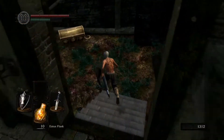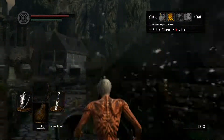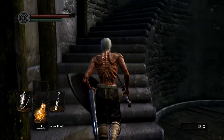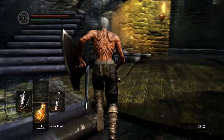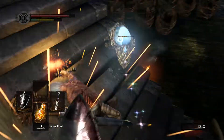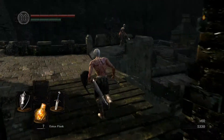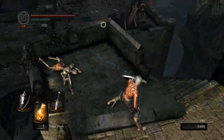Behind that door is a chest with three Gold Pine Resins in it. What this item does is add lightning damage to your weapon — specifically 150 points of lightning damage — and it lasts for one minute. That's 150 damage on top of whatever physical damage your weapon was already doing. Needless to say, it's very, very powerful. Honestly, using it against the first few bosses in the game almost feels like cheating. In most cases it will nearly double, if not triple, the damage you're doing per hit. If Taurus Demon is giving you a hard time, try adding this to your weapon. It will tear his health bar apart and give you an increased chance at staggering him. You can easily stagger Taurus Demon if you have a weapon buffed with Gold Pine Resin.